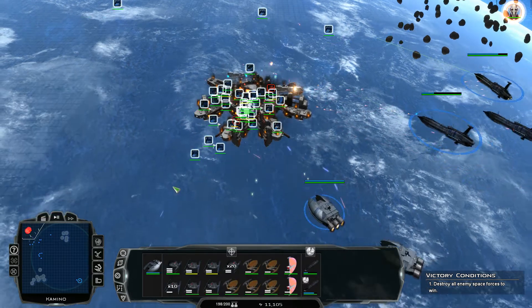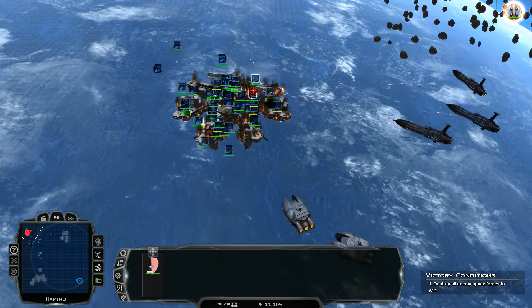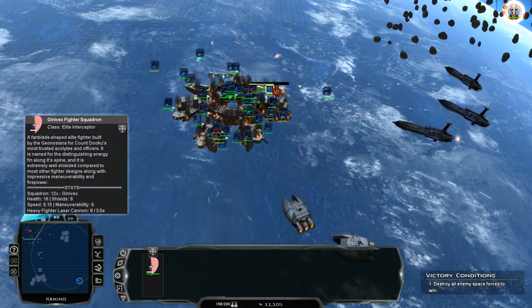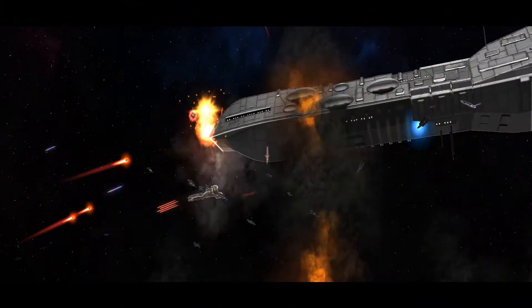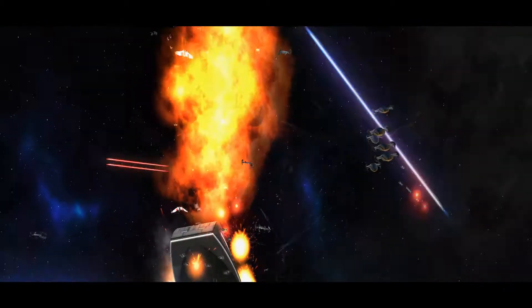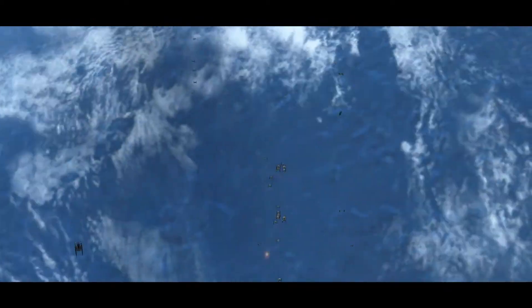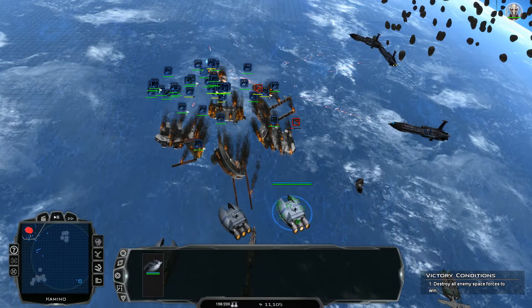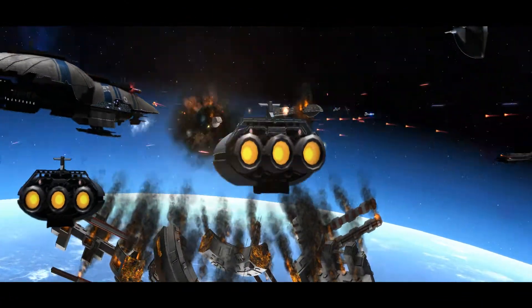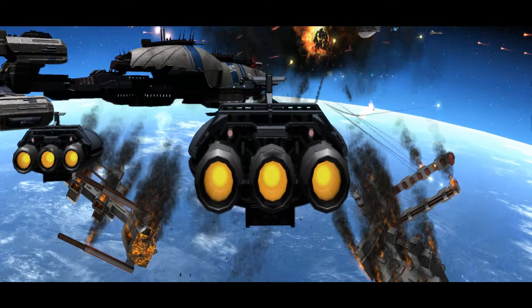That station is down — attack, attack! Take out that last ship and it should be over. Direct fire at their laser cannons. Victory! The space battle over Kamino is in our control.